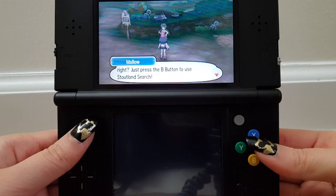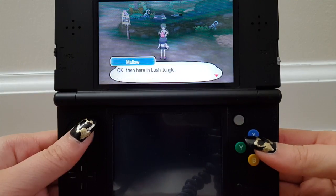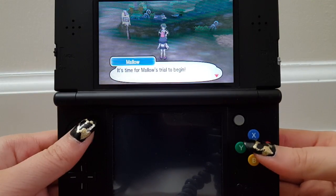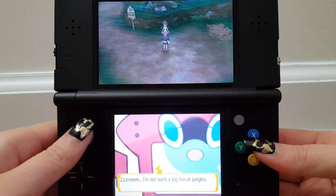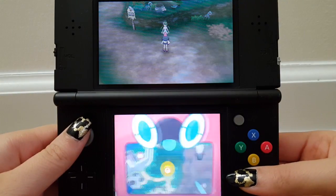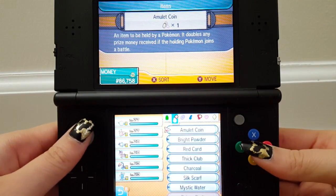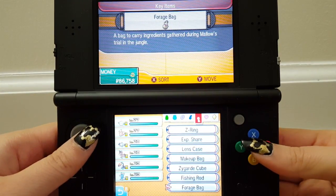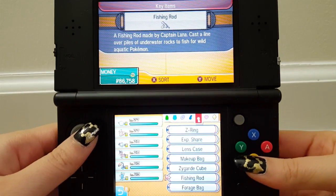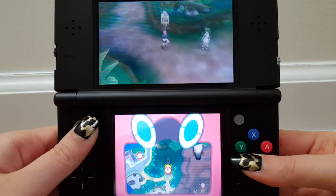You remember what I told you at the farm, right? Just press the B button to use Stoutland's search. One more time — there are four things you need to get for me to clear your trial: a Mago Berry, a tiny mushroom, a revival herb, and a miracle seed. Okay, then here in Lush Jungle, it's time for Mallow's trial to begin. I wonder if this means we have to get these items specially in Lush Jungle — I guess I can't use a tiny mushroom I already have.